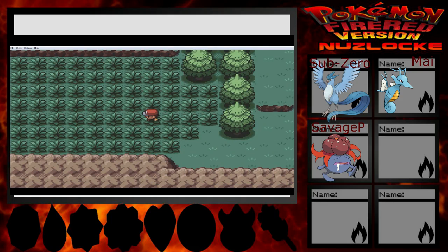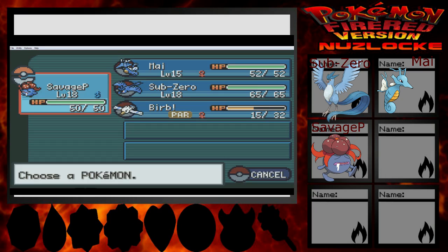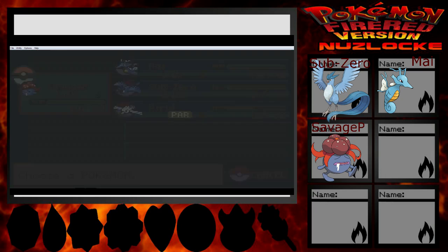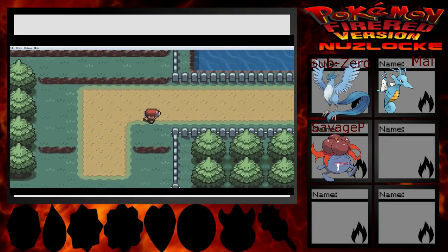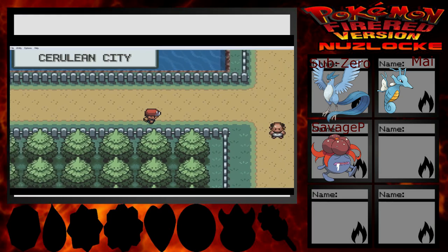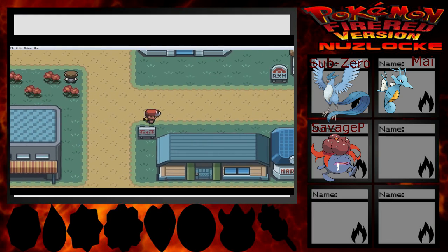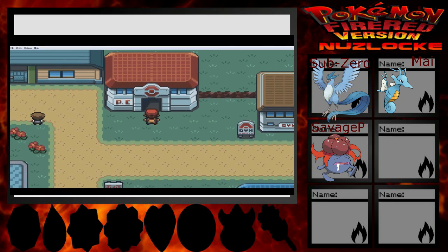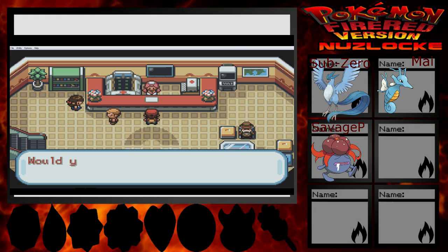Hello, and we're back with some Pokemon! I woke up not that long ago, but figured let's record some stuff. I gotta go to the box anyway to deposit the thing we caught recently. Today we're gonna be focusing on Nugget Bridge, getting to Bill. That should be it, unless we feel like taking on the Cerulean Gym this episode. We'll see how it goes and how long the episode is, because I'm trying to keep them as short as I can.